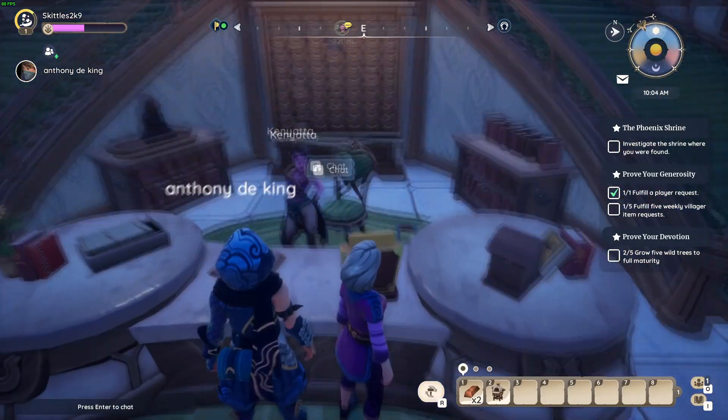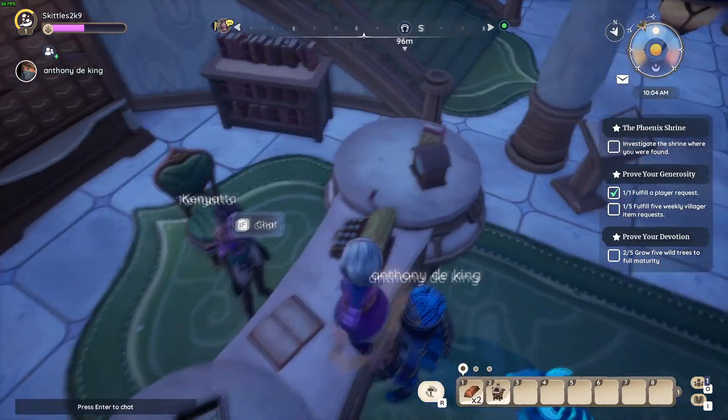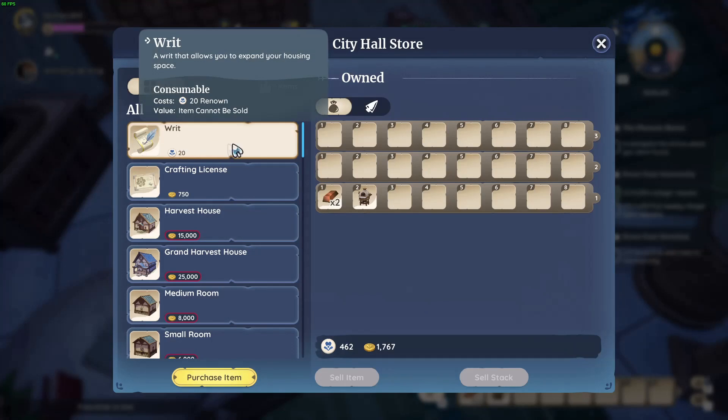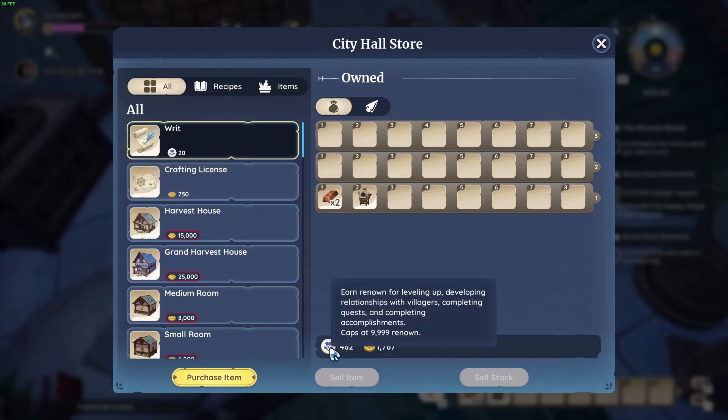Right here. Some guy's in the way. There we are. If I open the shop you'll be able to buy writs using these here.